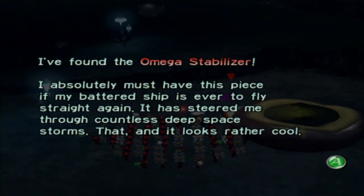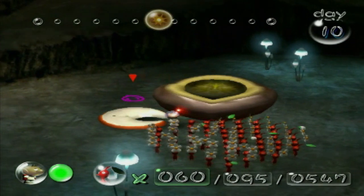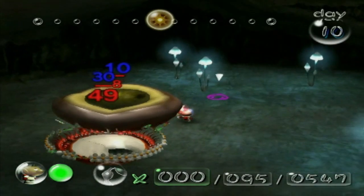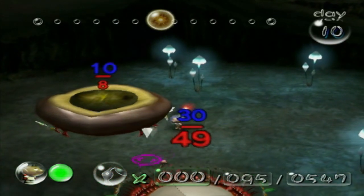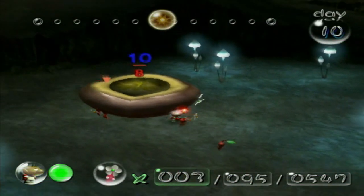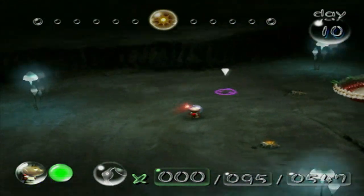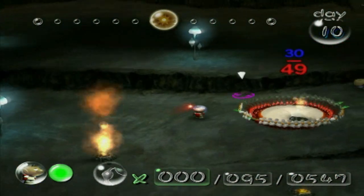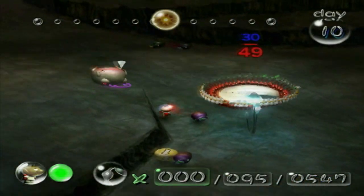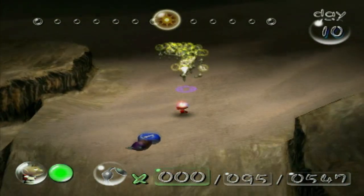I found my Apple Slice, also known as the Omega Stabilizer. I absolutely must have this piece if my ship is ever to fly straight again. It has steered me through countless deep space storms, and it looks rather cool. Well, it's an Apple Slice, Olimar — it would have to look cool. Ask anybody who has played this game and they'll just say that's just a slice of an apple that Olimar is passing off as a ship piece. While you guys carry that back, you guys can carry back the Puffstool to replenish your numbers from the sheer wigs and sheer grubs.